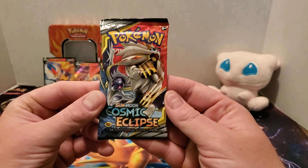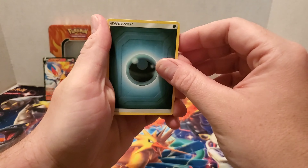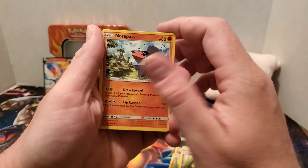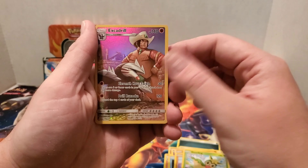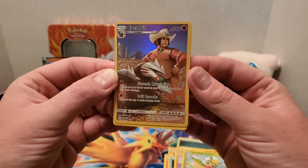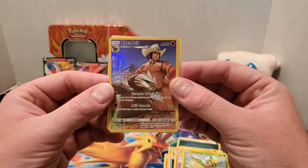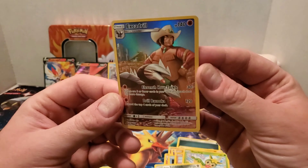Our final pack — Cosmic Eclipse. There's the online code card for that. Darkness type starts this last pack. Roller Skater, Clefairy, Pangoro, Koffing, Nosepass, Snorunt, Rockruff, Deerling. And I got another character card — yes! Excadrill, my second only character card! My first was a Magnemite, which I actually have opened up on this channel. And we have an Alolan Sandslash non-holo rare. Very cool.